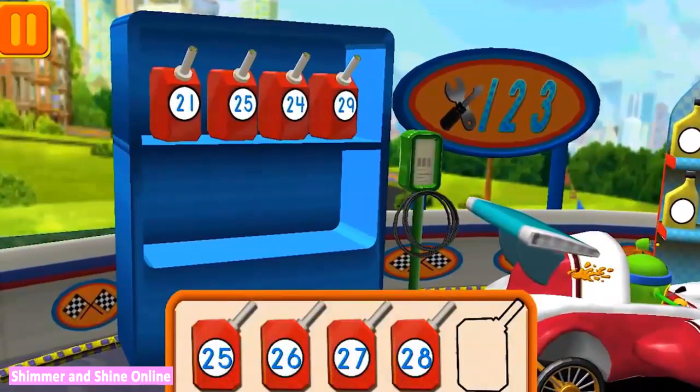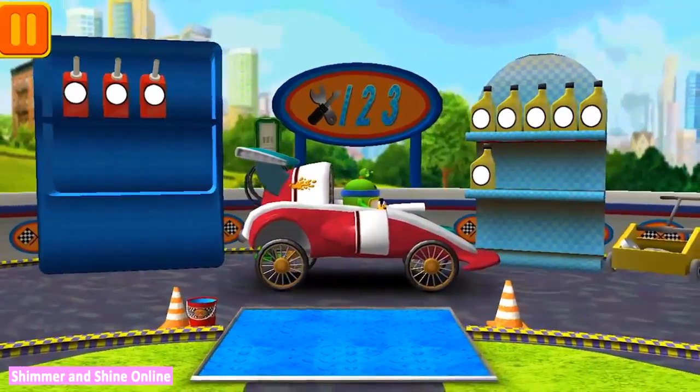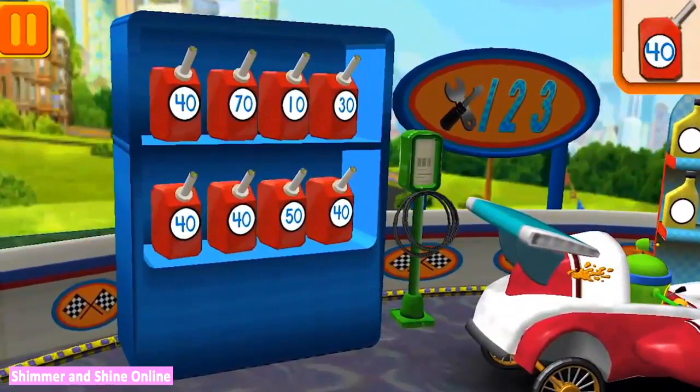Help put the gas cans into the right order from smallest to largest number. Drag the cans from the shelf to the tray. We need gas cans with the number 40. Find the cans with the number 40 and drag them to your car.